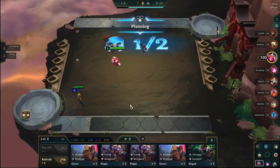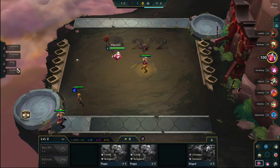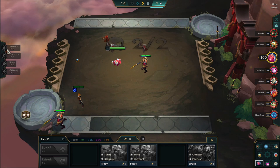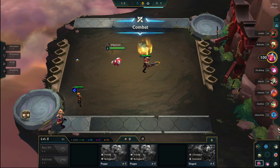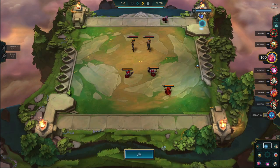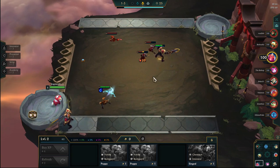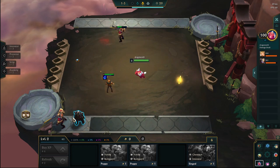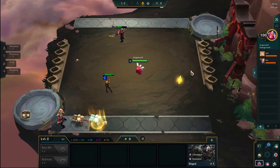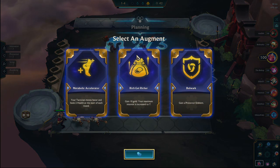First and foremost in this team comp, you want to be able to sustain as little damage as possible. Ideally, what you're going to look for in the beginning is just any 2-star you can get. Whatever 2-stars you can get in the shop, you want to get those immediately so that way you can start winning some battles or losing very, very slightly. That way you don't take too much damage in the beginning so that way you'll be able to make it to the end game. Here I get lucky and get a Swain and I sell immediately to get the 2 gold.